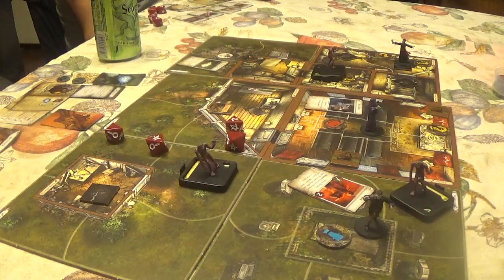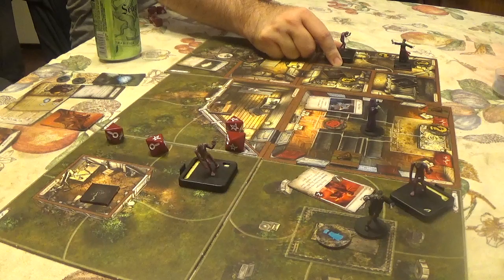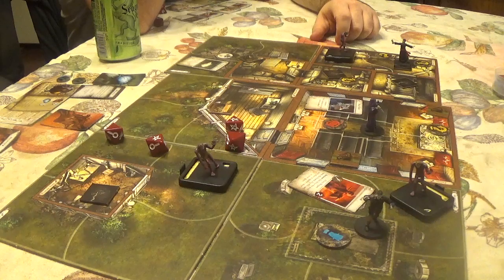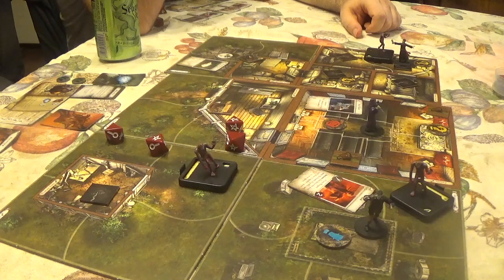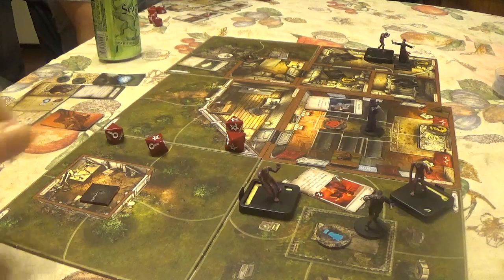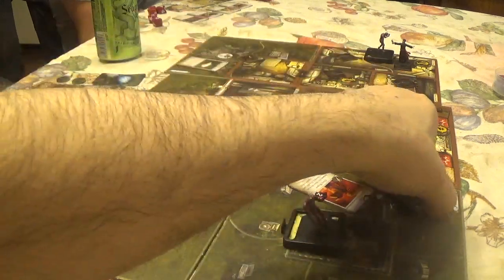The first zombie moves and is within range of an investigator. The second zombie moves one space and then moves again toward CJ. A third zombie moves toward the team. CJ is at risk of being wounded with one more hit.